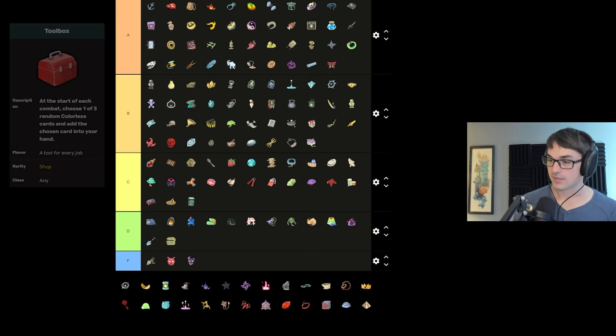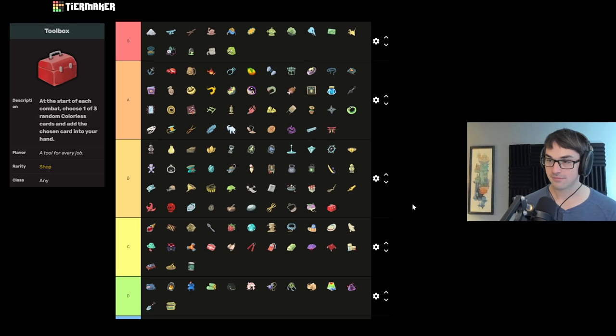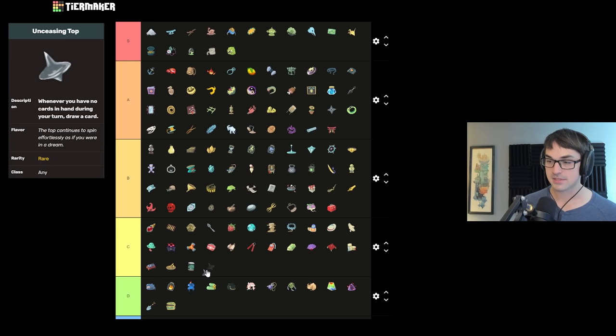Toolbox gives you a colorless card on turn one to choose from — B tier. The variability of the colorless card pool puts it there, but being able to choose one of three cards on turn one is good stuff, and lots of colorless cards are zero cost. Unceasing Top either does incredible things or absolutely nothing. For most people it does nothing until you remember you have it, which is rarely. I'm putting it in C tier — sometimes it does really cool things so I can't put it in D or F, but most of the time it does nothing. On low Ascension, building around it can be a really fun way to achieve your first infinite build.